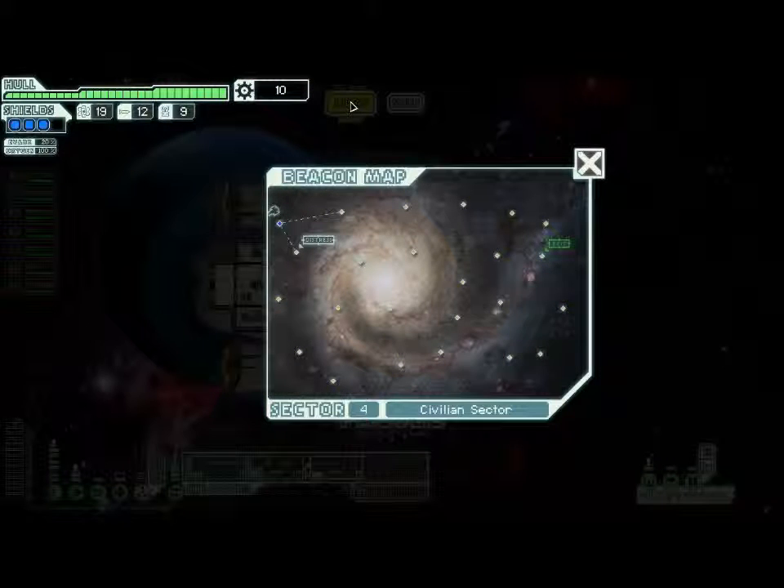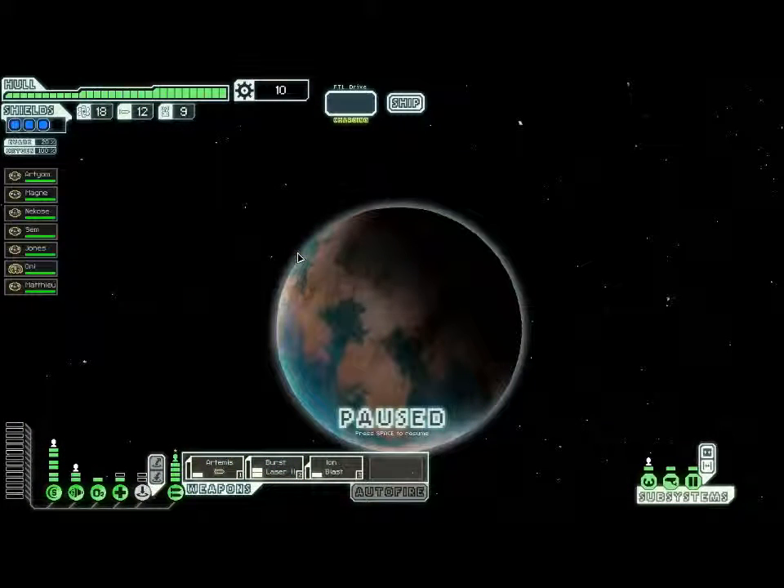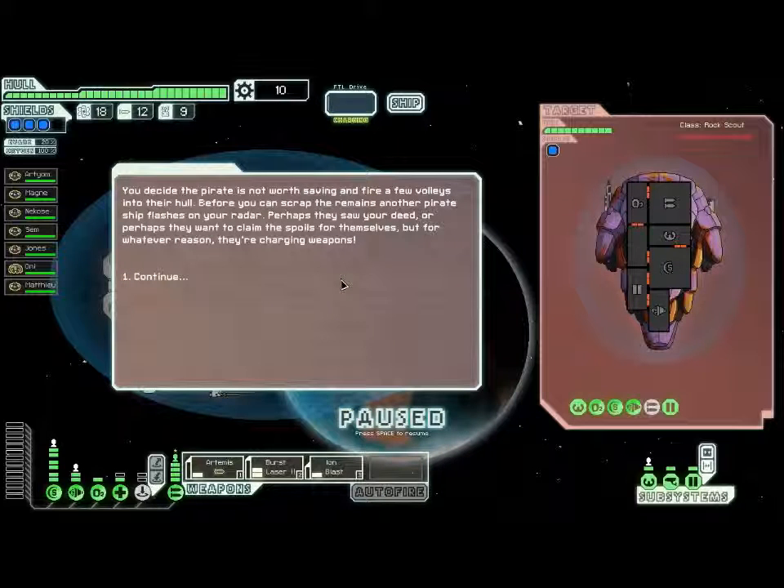As you saw last time, we've entered the civilian section, which will hopefully give us some good stuff to use on our trip before we head into the tougher second half of the game. You arrive at the distress beacon near a small asteroid belt and find a ship with pirate markings partially crushed between... we've done this before. Let's just shoot the ship down.